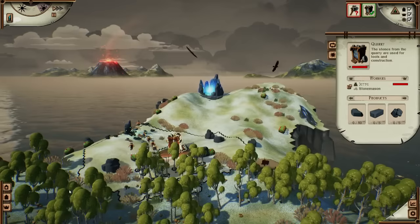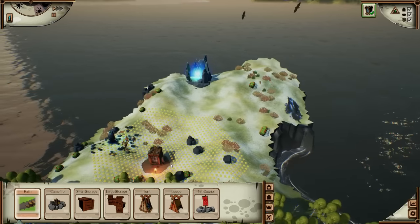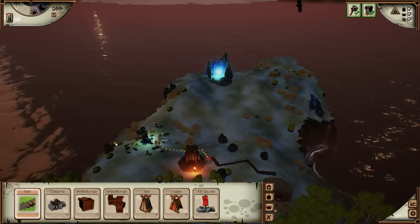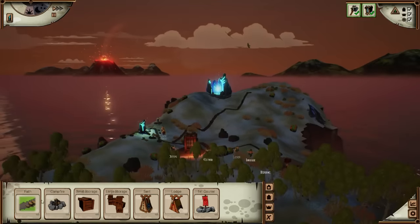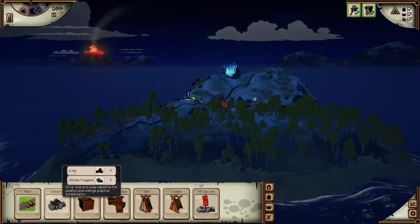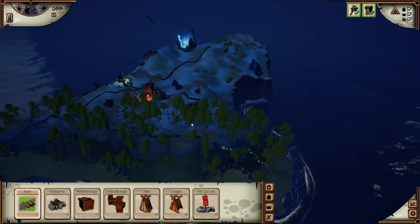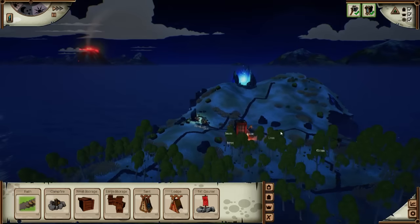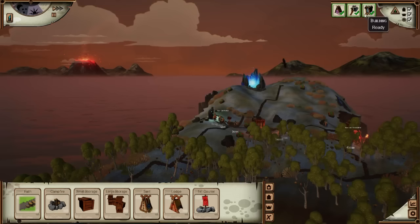There's the quarry. Let's put in some paths. I didn't click it - there we go, clicked a button. Go this way, there we go. Path through the trees, the path this way. I think that'll work, so we'll dump down a campfire right quick - we've got some things being built.